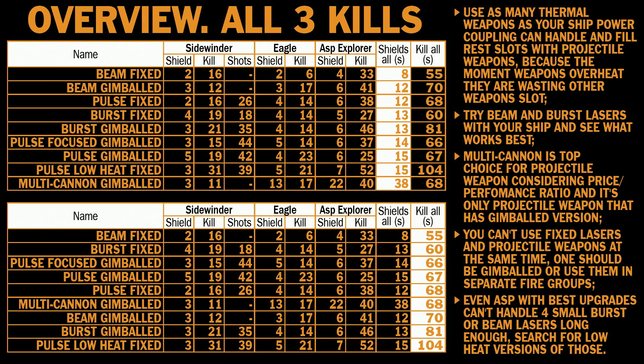Unless you are making 2 different fire groups, then you can switch between them and use any weapons you like. My current setup for ASP is 1 medium beam laser fixed and 5 multi-cannon gimbaled, so I can shoot both weapons at the same time. Bottom line: even the ASP with best upgrades can't handle 4 small burst or beam lasers long enough, so if you can find low-heat versions of those, you should definitely buy them. Keep in mind these numbers are only true for 3rd beta — we never know what changes will be made in gamma or full release. For now, it seems all weapons are pretty close together, and you should find the best weapon for your flying skills and style. Thanks for watching.